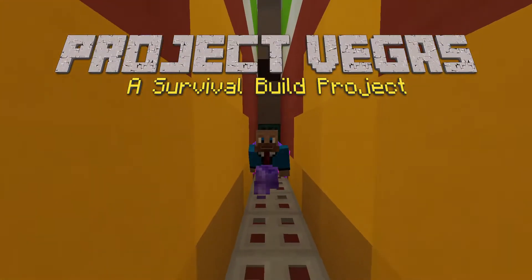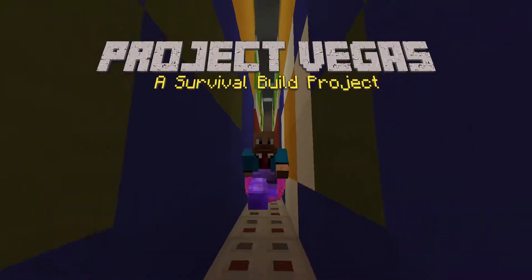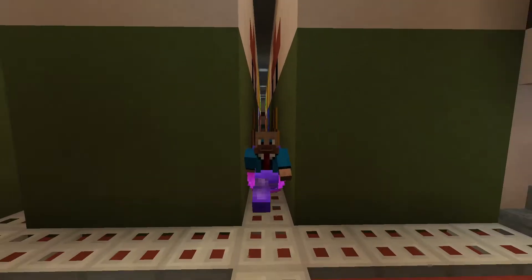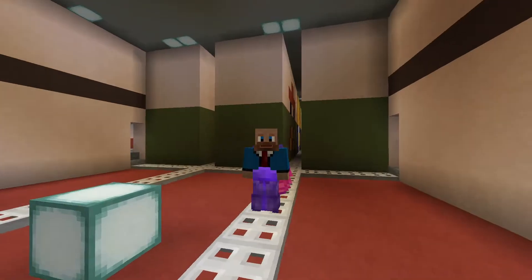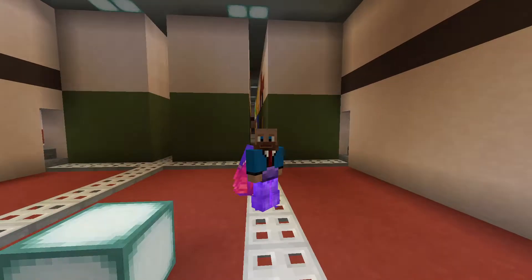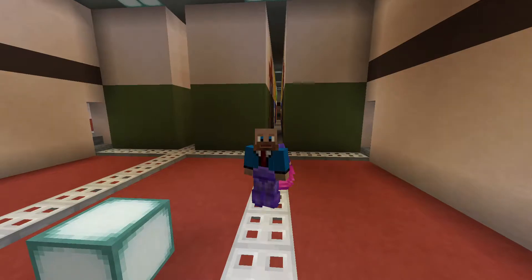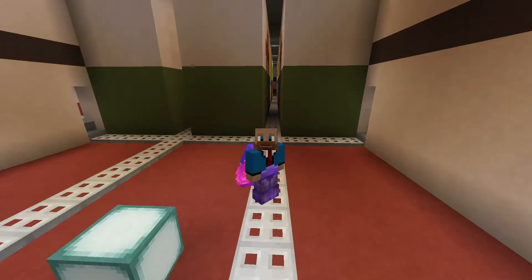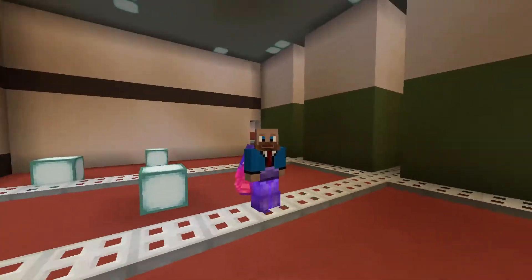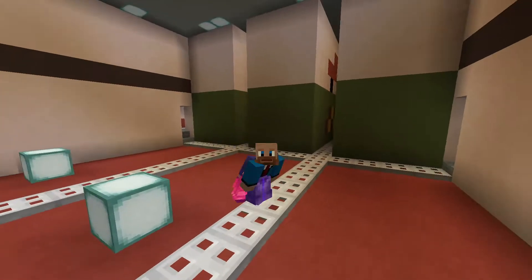Greetings and salutations and welcome to episode 14 of Project Vegas. Today, as you may be able to see, I'm running inside the cargo hold of our container ship. If you're a bit confused about that you should check out the previous episodes, because this is a huge cargo ship. We need to finish the ship and also the port, but before we take a break from the entire port thing I figured we should at least finish the ship.